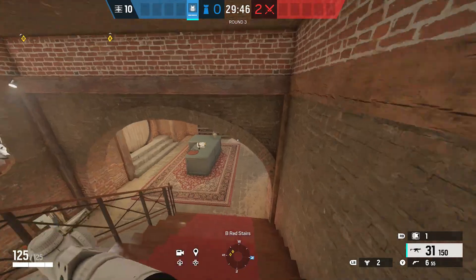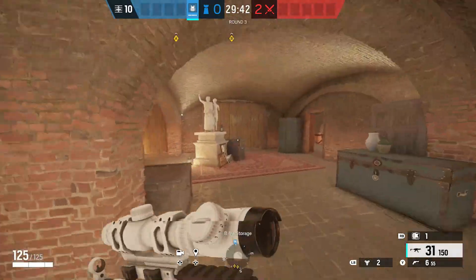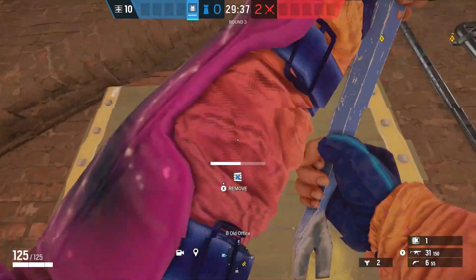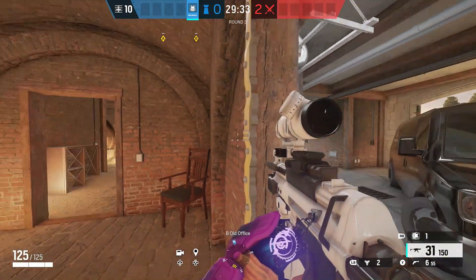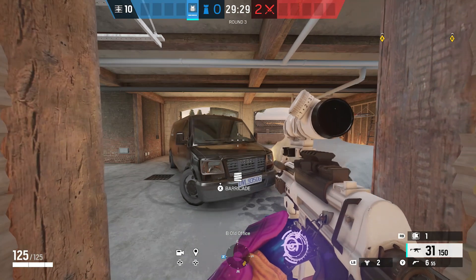For the third and final spawn peek — you know it's about to be a banger when you're going on to basement on Villa, because everyone knows there's nothing else ever going on in basement on Villa. You're pretty much going to want to destroy this barricade here in the preparation phase, then wait about six seconds again, same as the first spawn peek.